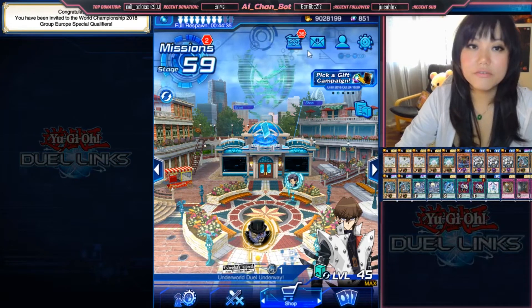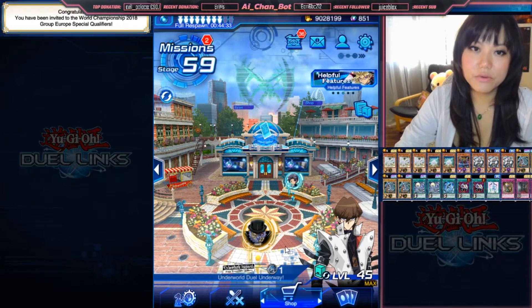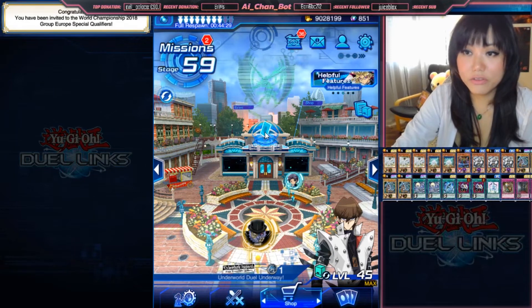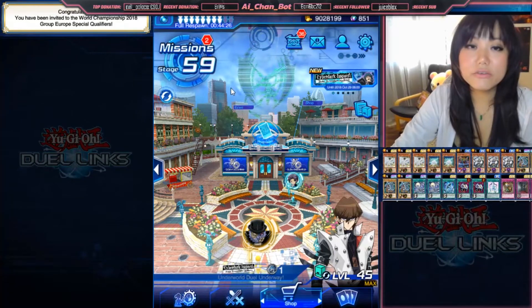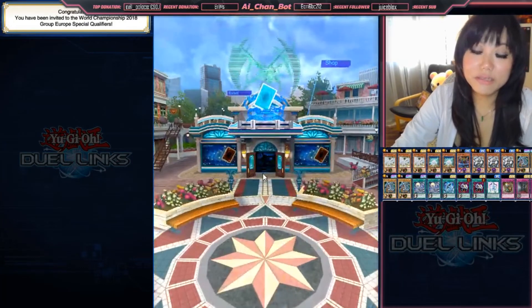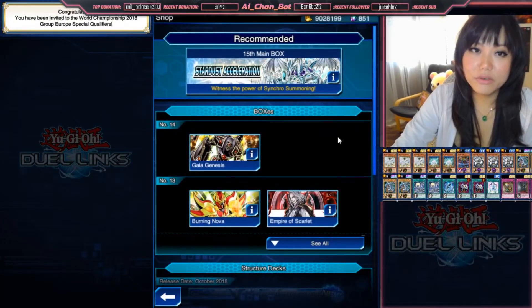One tip for the main interface of the shop: you can click on the sign of the shop here without entering it — in the middle on this card here. And if you're lucky, you sometimes also get gems. I wasn't lucky today, obviously.